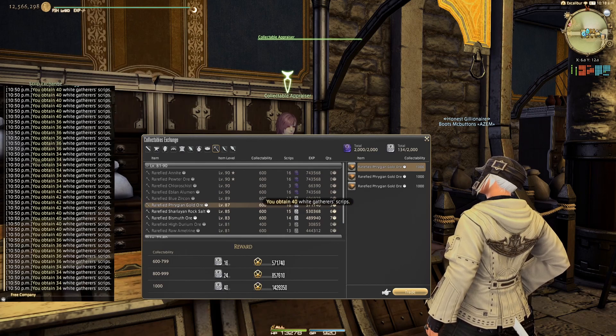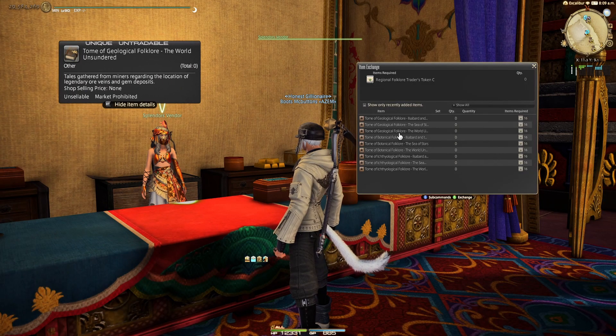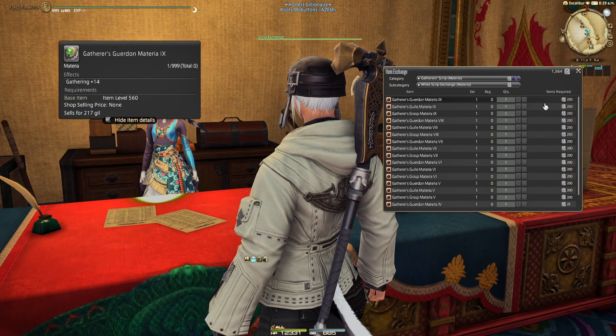You can easily make 1400 gatherer white scrip in just 20 minutes. You'll need these white scrips to purchase books to get access to rare materials used for the rest of the expansion, or just buy materia, housing items, or glamour items.